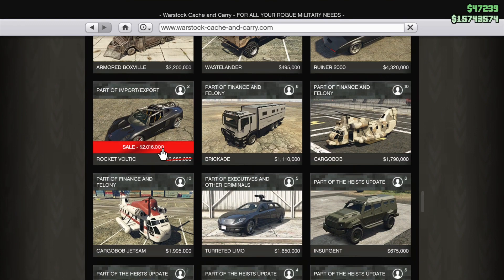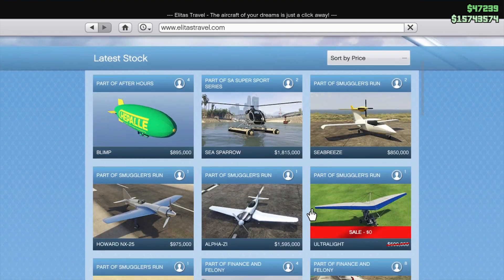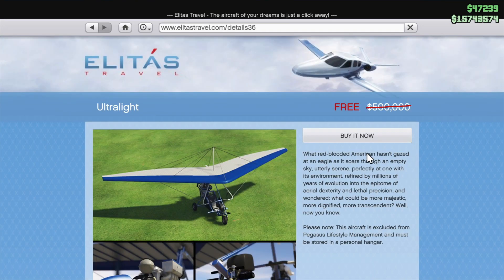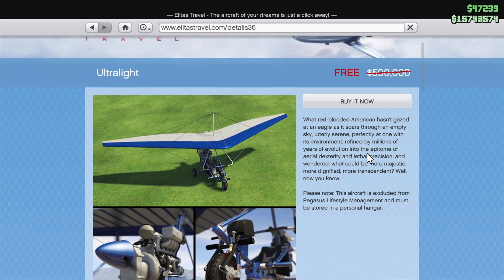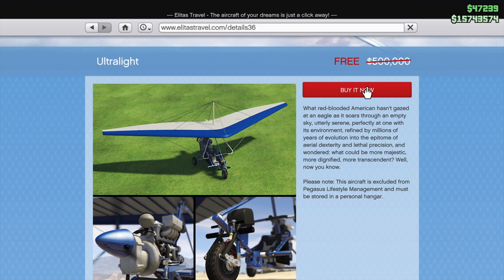There's also a discount on the Rocket Voltic. The best discount this week is at Elitas, because the Ultralight is free this week. I think this is pretty cool — going to buy one right now!